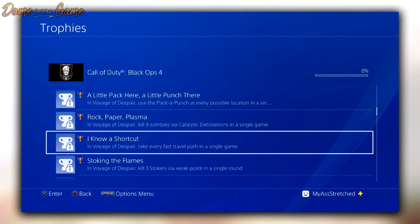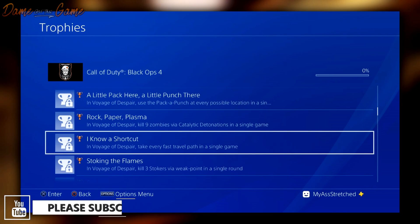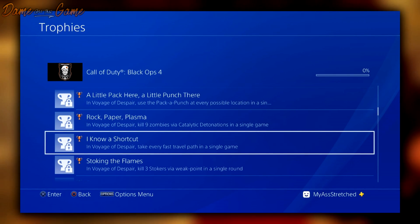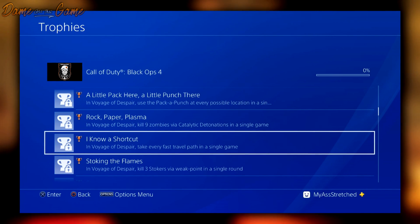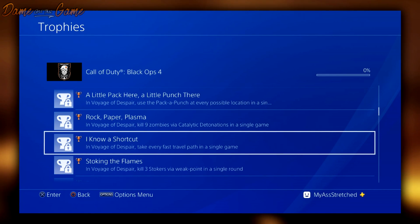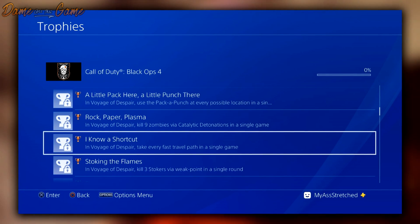The next one is called 'I Know a Shortcut' — in Voyage of Despair, take every fast travel path in a single game. It seems like there's going to be some sort of teleportation or transportation device in Voyage of Despair — which is set on the Titanic. It could be an elevator, some magical mystic device, or a mechanic that allows fast travel to different parts of the map.